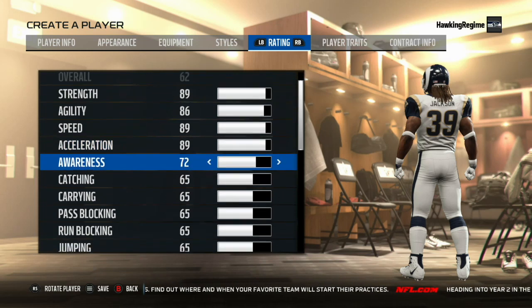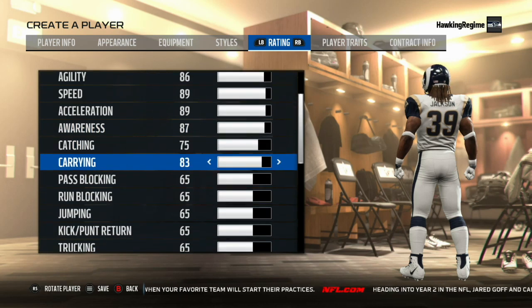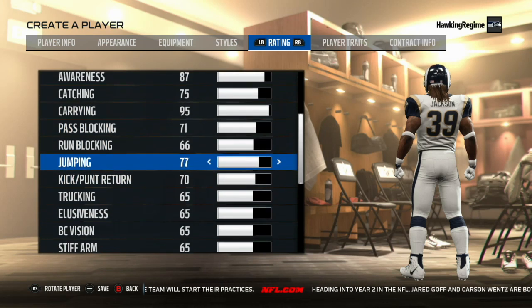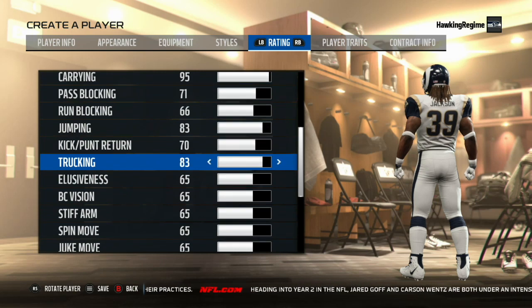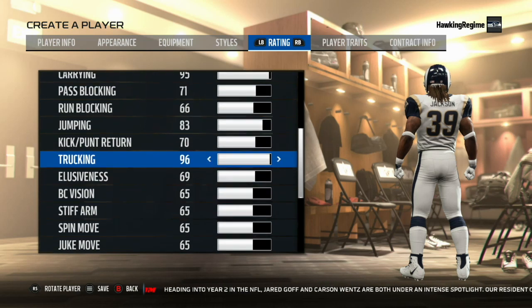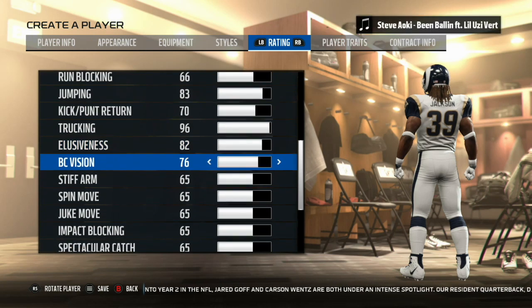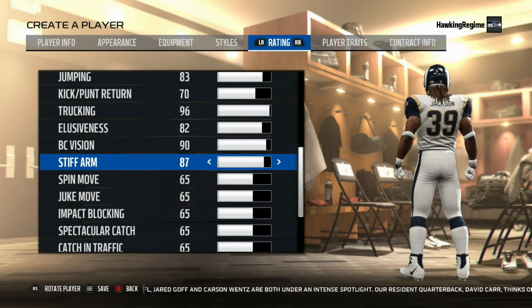He actually wasn't even a player a lot of people suggested in the comments section, but I really love creating running backs and I knew at some point he was going to get brought up. So here we are today. Getting into the ratings with Steven Jackson — I would recommend utilizing Ultimate Team stats tools for players like this from previous games. In this case, I based him a lot off the numbers I saw on his card in Ultimate Team from, I believe, Madden 16. Completely subjective — do what you want.